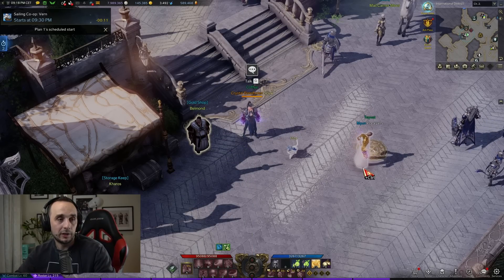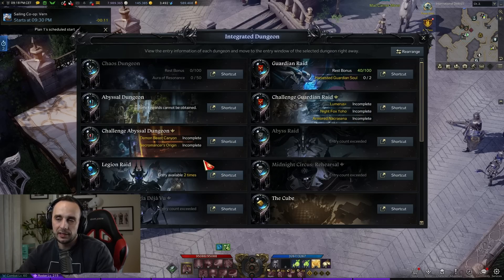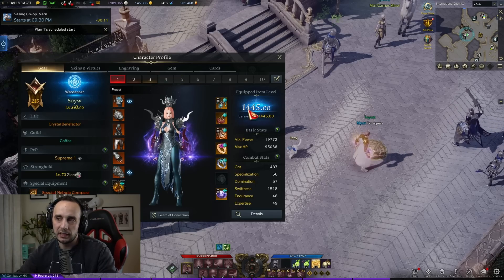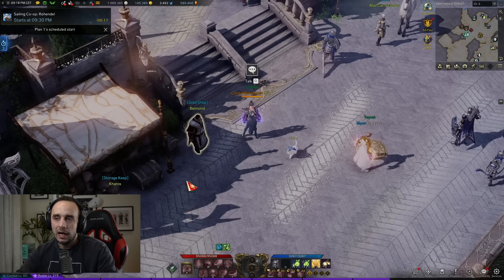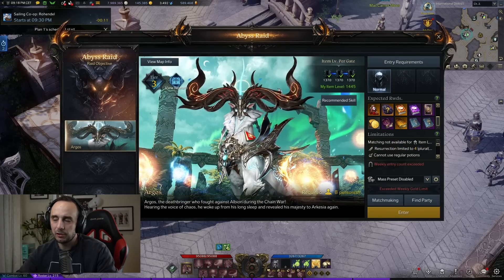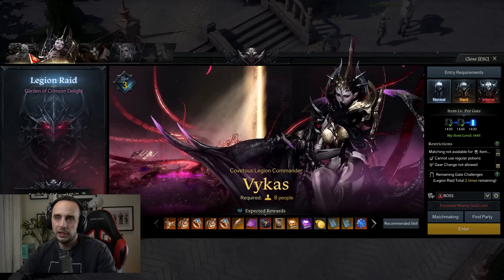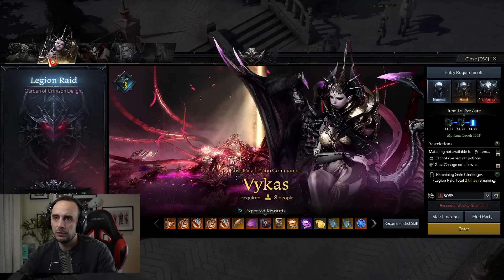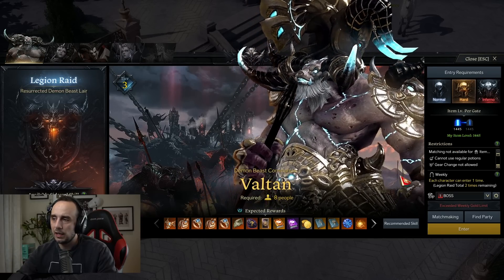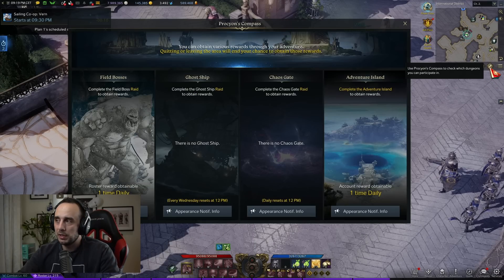The next source of raw gold is your three runs of instance content per week, of your choice based on your item level. For example, on this character at item level 1445, I can earn gold from Argos — the Abyss Raid — and I can also get gold from two Legion Raids: Vykas in normal mode and Valtan, which I'll choose on hard mode.